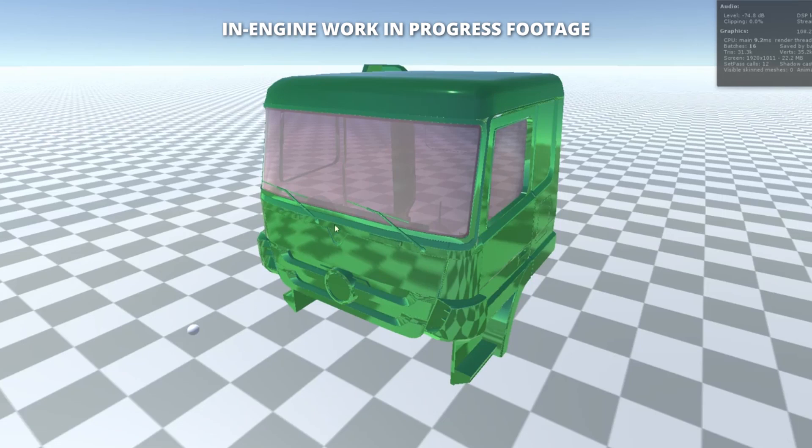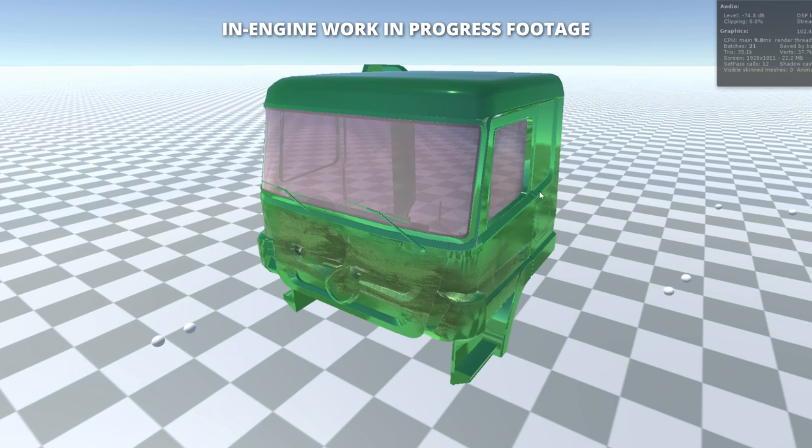Now, let's take a look at some work-in-progress footage of this new visual damage system. This is footage from inside the Unity engine. We'll shoot some objects towards the truck to simulate how the truck responds to these hits. As you can see, when the truck is hit in specific places, it results in the truck getting dented or scratched in those exact spots.